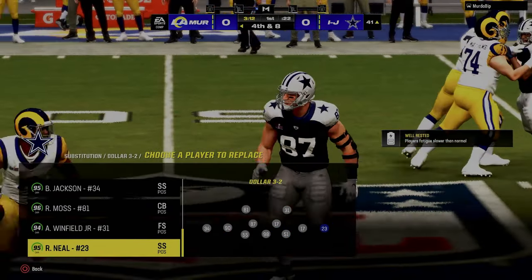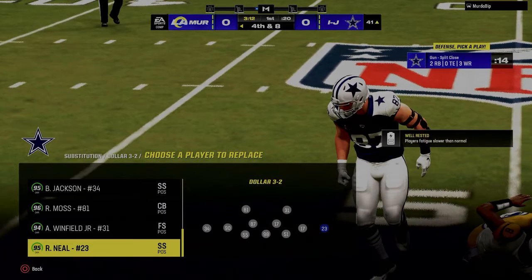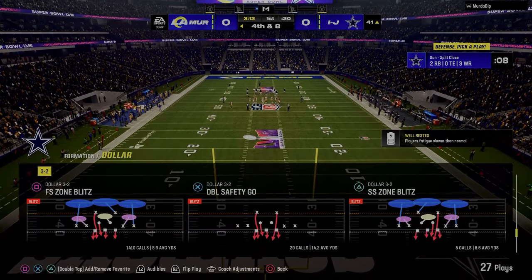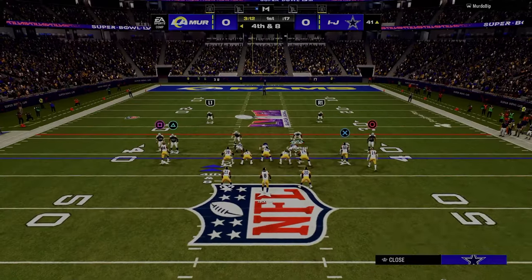Let's talk abilities real quick while we're at the menu. I've got Ryan Neal on the right — he's got deep out zone and mid zone KO. I've got my man Bo Jackson on the left — he's got deep out zone and mid zone KO. And then Winfield has deep end zone KO. That's kind of the system I'm running defensively.